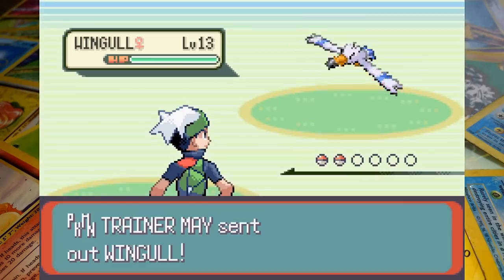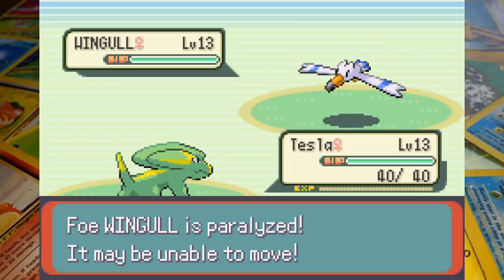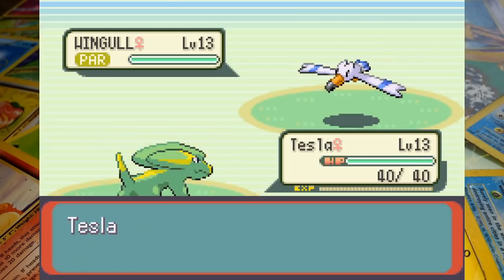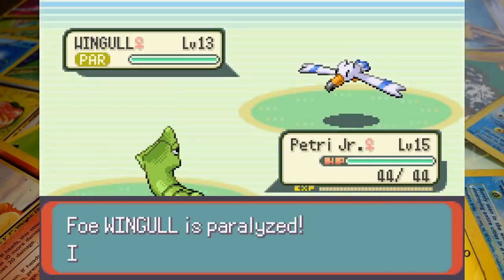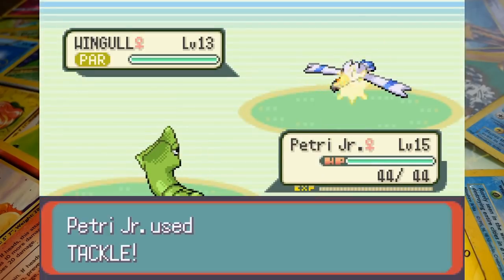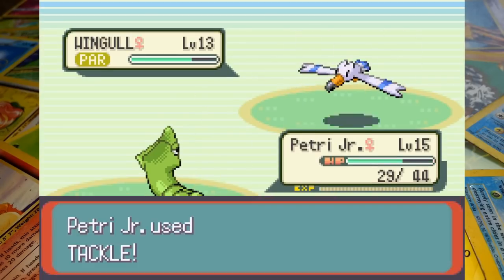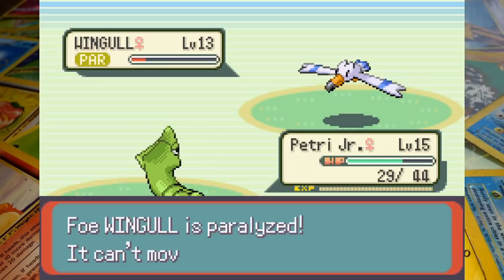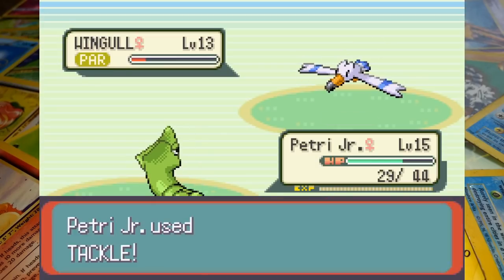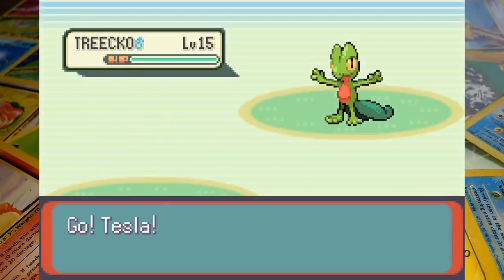Mei leads off with her Wingull and we send out Electrike first — this is where an Electric-type attack really would have come in handy. I love how unbalanced this battle is depending on who you chose as your starter. If you selected Torchic then Mei starts this battle with a Torkoal — 200 base stat points higher than Wingull and 250 higher than Lotad. After paralyzing Wingull with Thunderwave we switch out to Metapod to take her out with a series of Tackles. Mei then sends out Trico who comes face to face with Petrie Jr. for the 28th time.